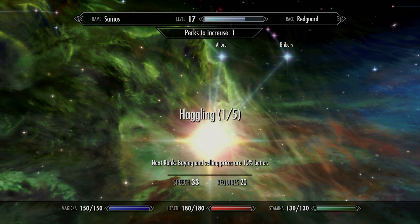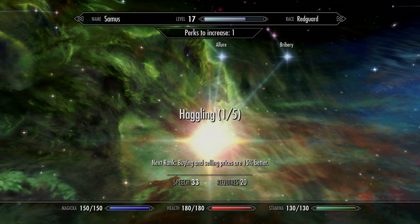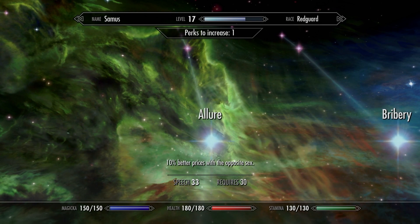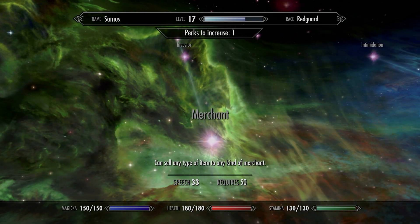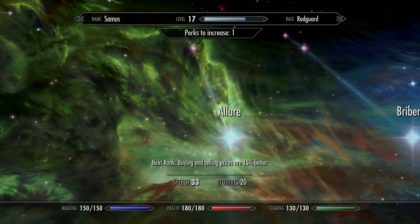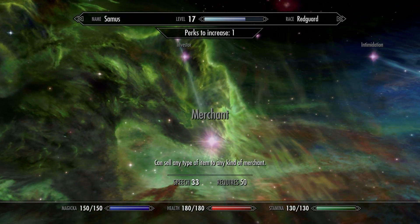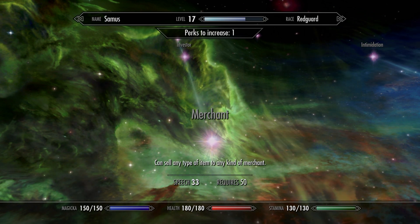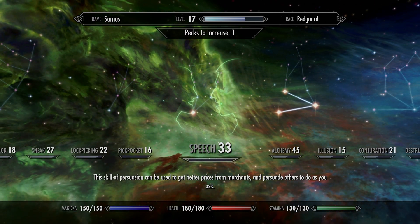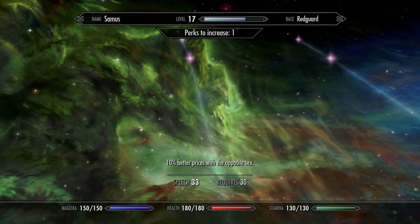Speech — yes, I already dumped one point in there just to help with buying and selling prices a little bit. Early game I probably wouldn't recommend going beyond that, because it's easy enough to make money with the alchemy potions method. I'd try to hold off until you get to level 50 in your speech, because then you can unlock the ability to sell any type of item to any merchant. That just really makes things 10 times easier — you can take your inventory full of potions, visit all the mages on the map, and sell them the potions to get money back for all the soul gems you're buying. I consider that relatively early game important, but it takes a while to get your speech up that high.